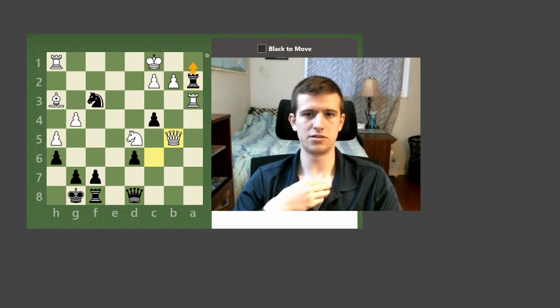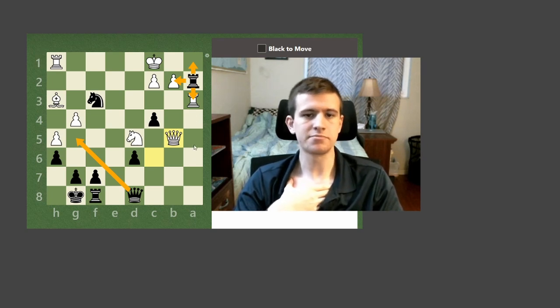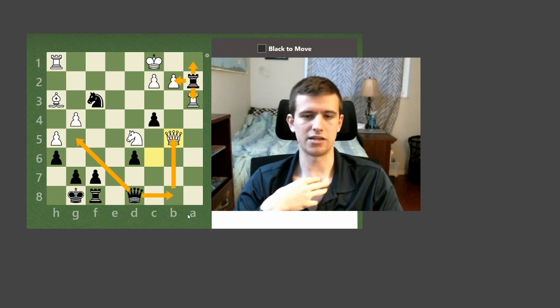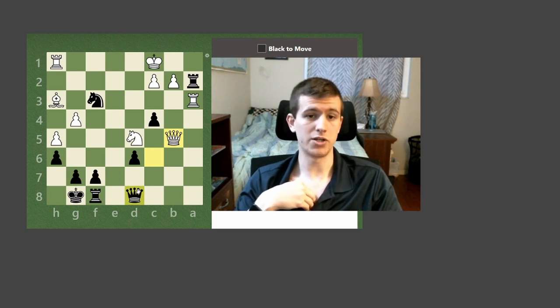Moving on to our captures: there's one capture — capturing a pawn — but in general we want to look for very forcing captures. Capturing a pawn means our opponent is only down a pawn, so that's unlikely to be the answer. Apart from that, I'm not seeing any other captures. As far as threats go, we could perhaps attack our opponent's queen, but it doesn't look like a great move because our opponent could just capture our queen and we'd need to recapture. I think I have more or less all the moves I need to figure out which one is best.